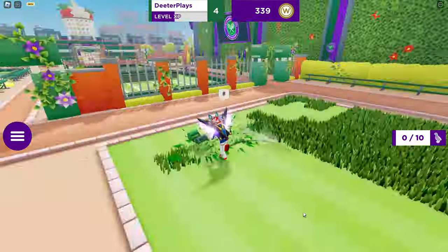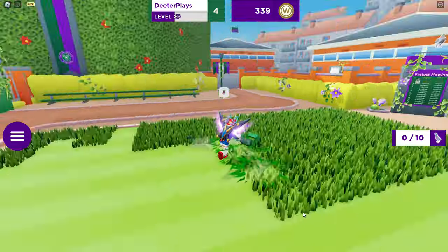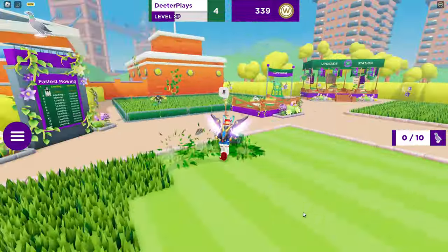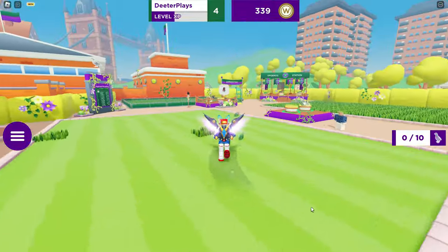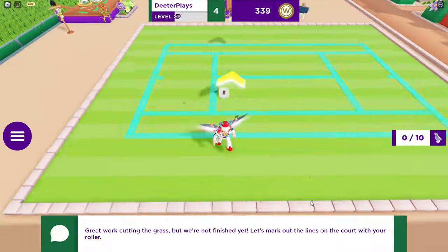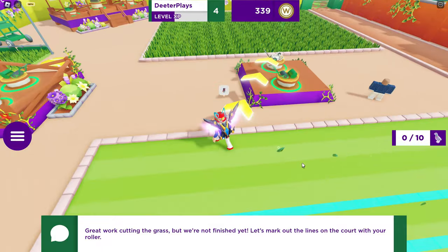As far as trying to get this done quickly, I recommend just going back and forth. If you try to go in a straight line, it's going to take a lot longer. If you take your mouse and wave it left and right as you're walking forward, it will speed up the process of mowing. Now we have to go and mark it.